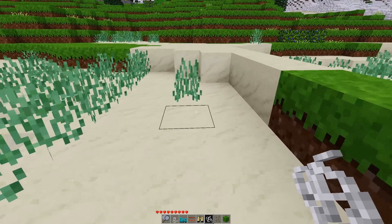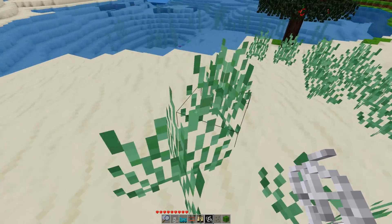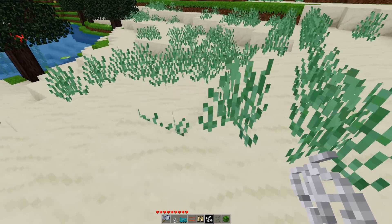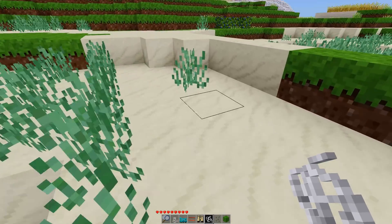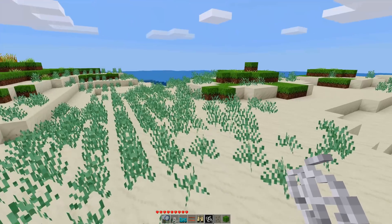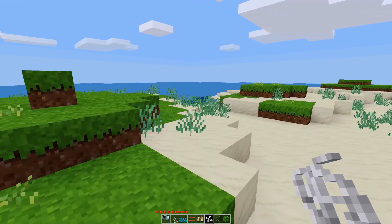There's also new beach grass — I forget what the name is and I'm not sure how to pronounce it, Merrim or something grass. You'll see this all over the place on the beaches. It's everywhere, but it actually looks pretty nice.